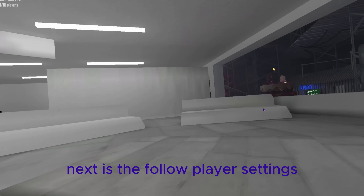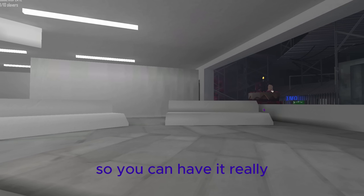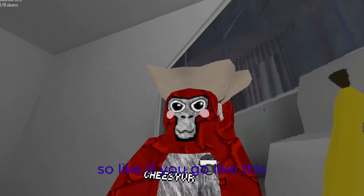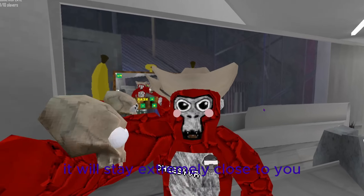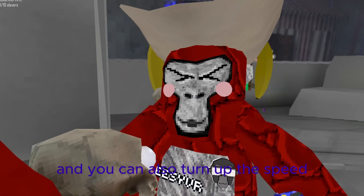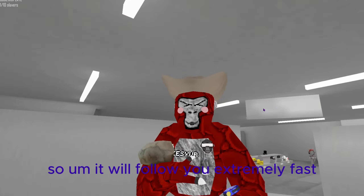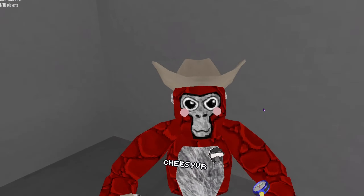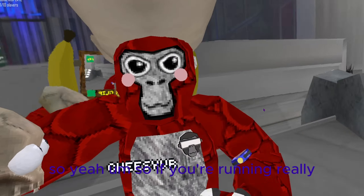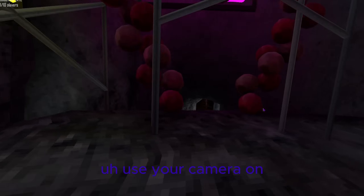Follow player settings — you can change the minimal distance so you can have it really close to you. If you go like this, it will stay extremely close. You can also turn up the speed so it follows you extremely fast. That is the Yuzi camera mod.